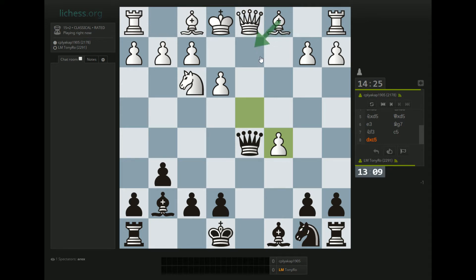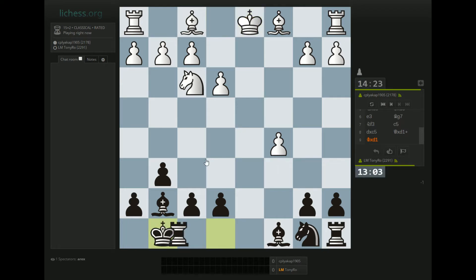He can attempt to protect the pawn by Bishop d2 and Rook c1, but anytime he goes Bishop d2 I'm going to take on b2. So I think I'm going to play this — this seems principled — and I'll castle.